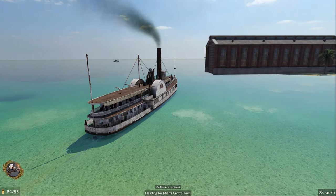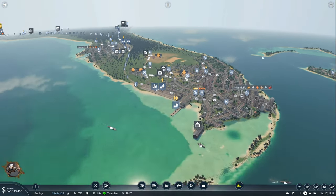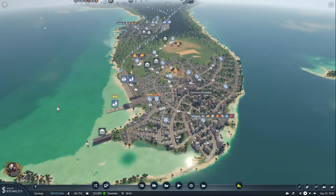I didn't plan cheap wrecks and accidents but there you go - they happen. The game doesn't seem to have collision detection for ships, which is funny.